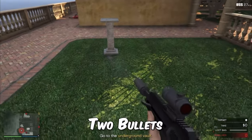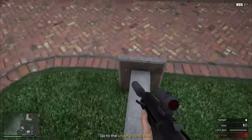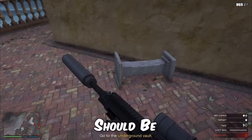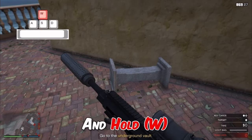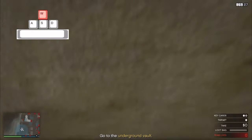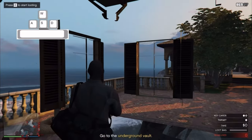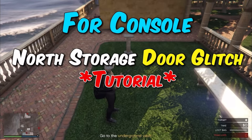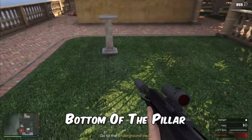Next is the North Storage Door Glitch for PC. Put bullets in the bottom of this pillar, then walk with your character and push it up against the wall into this position. Once it's in position, hold W when you reach the pillar, press Space, and don't release W or move the mouse — you'll start phasing through the wall. This is much easier than the old north storage door glitch.